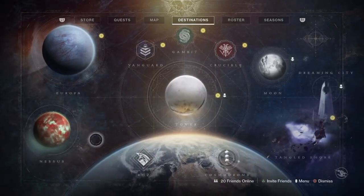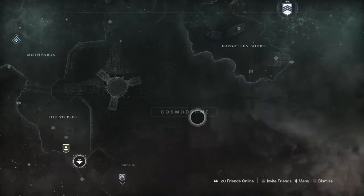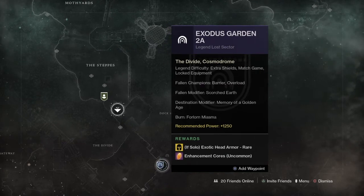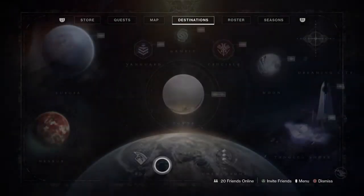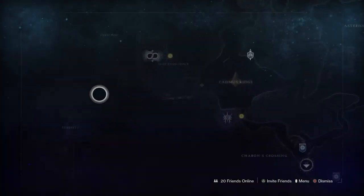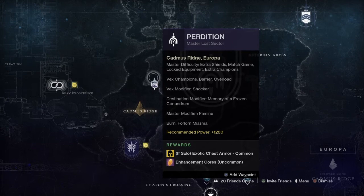We didn't really check out the lost sectors. The lost sector is a head piece at 1250 — this is worth doing if you don't have those new head pieces for your characters. I recently got the Hunter one and it was pretty nice. The 1280 is the pinnacle edition and that's going to be chest armor.